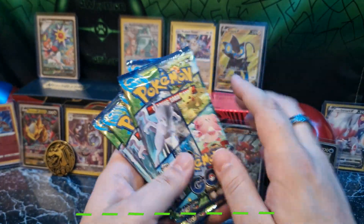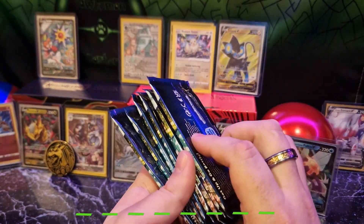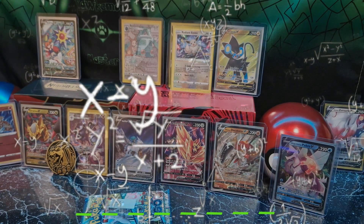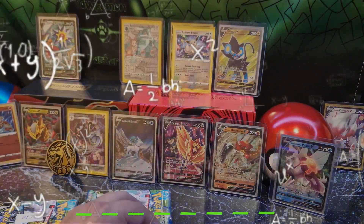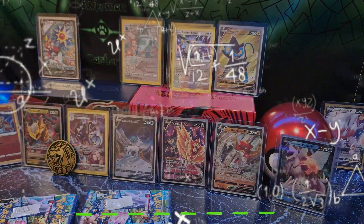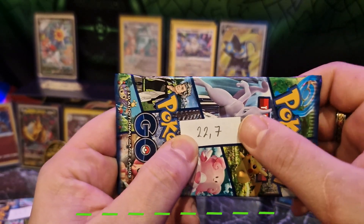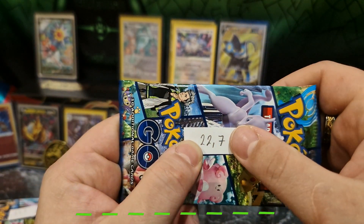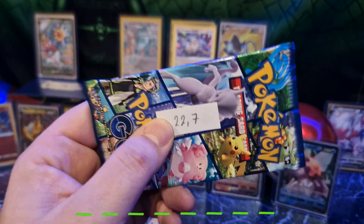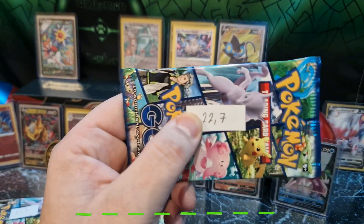Eight packs, so we're gonna weigh them as usual to get some statistics. Let's get to weighing. We can weigh the packs — this is the heaviest I have ever seen. It's 22.7, so a possible double pull. Let's hope for that; we're gonna leave it for later. Let's sort the packs and get to opening.